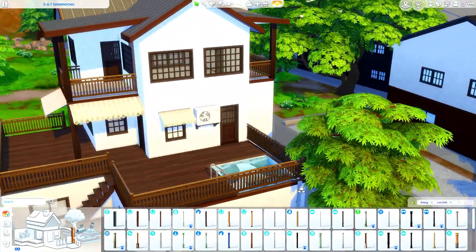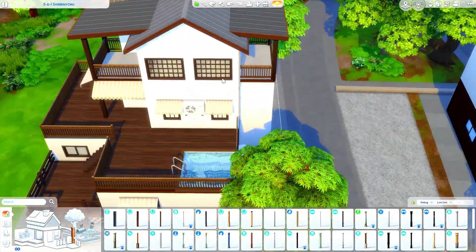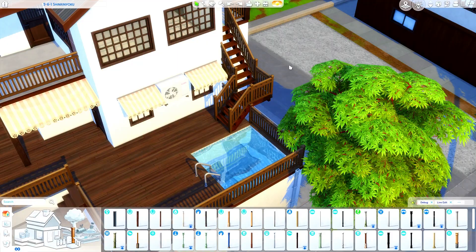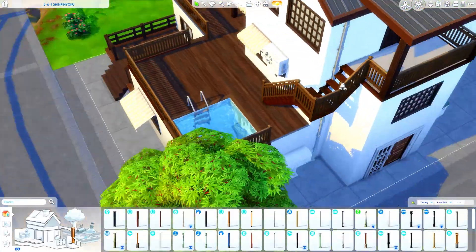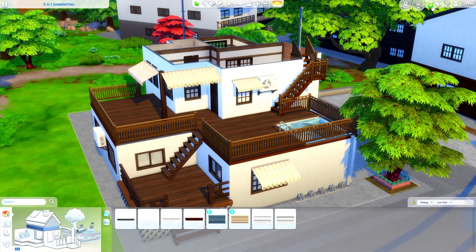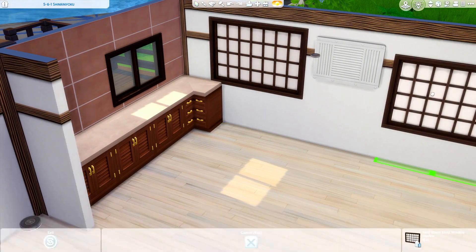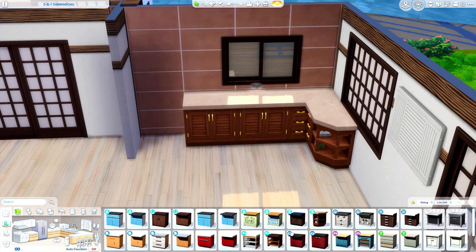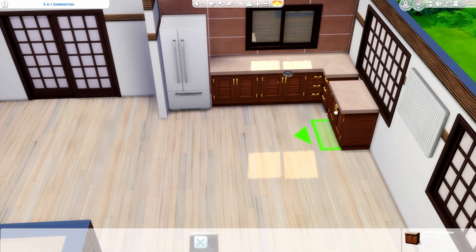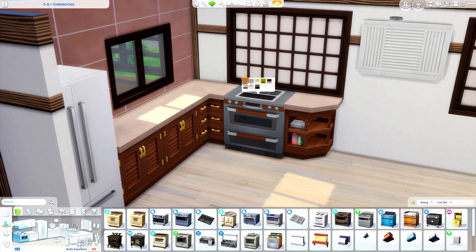We're going to be adding a staircase to reach the third floor and it still ends up looking really nice. When I was decorating this apartment I wasn't sure how to make Sims go to the third floor — I didn't consider that part — so I had to add the staircase in there. All three of the apartments actually have their own AC, so it's really nice to have temperature controls in the different apartments.